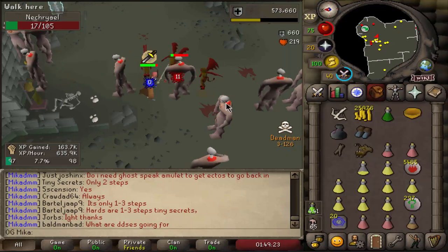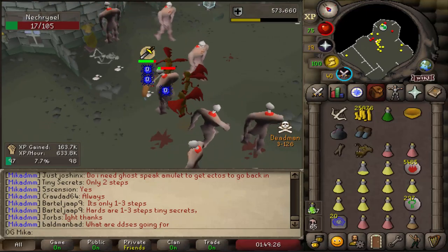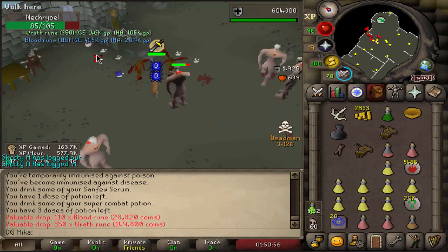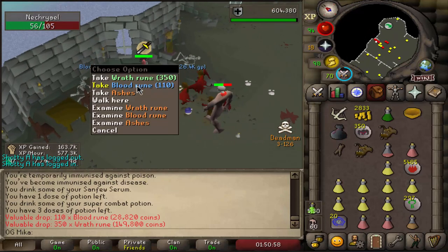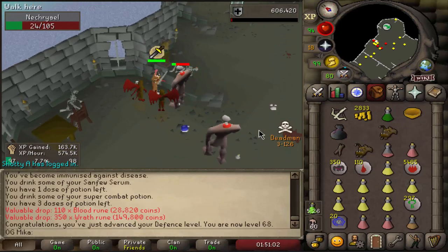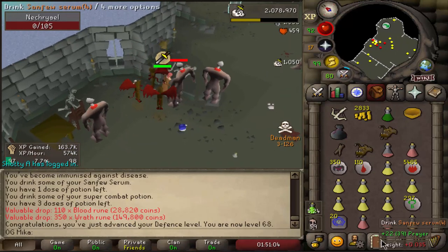Three more levels to go until we finish the quests. Here we go — one of the best supply drops possible: Wrath Runes, they're like 150k when you high-alch them, and Blood Runes at the same time. Those are beautiful to high-alch. And 68 Defense at the same time — nice.